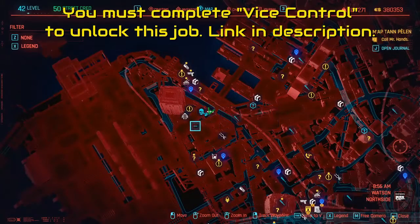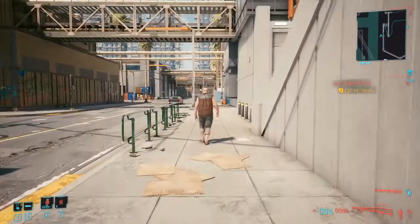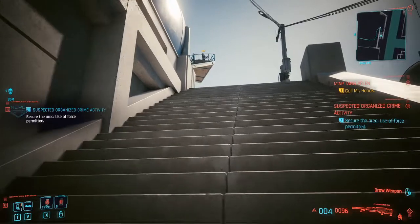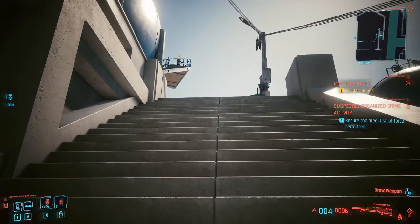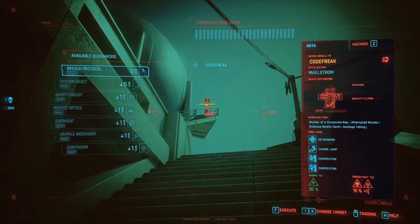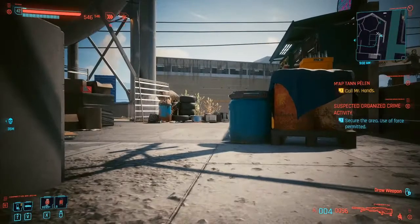We're in Northside for this one, with your trouble point being the docks. A couple of things to keep in mind: there are enemies on upper levels who will see you before you see them, but now that you know they're there, you'll look for them. Also, there are a couple of robot soldiers who are best dealt with at range because they explode upon death, and depending on your stats and difficulty level, they could flatline you as they explode. Now you know those things and can prepare, which is why we do these walkthrough videos.